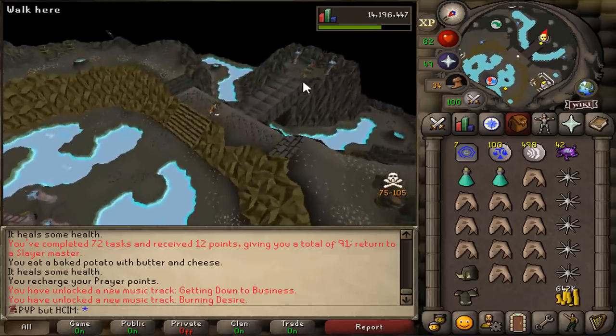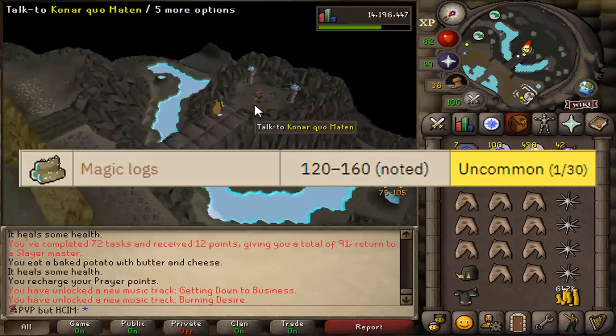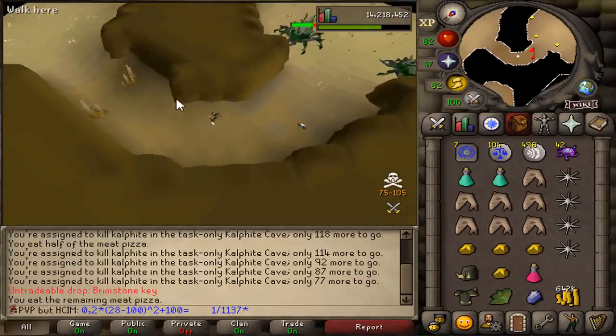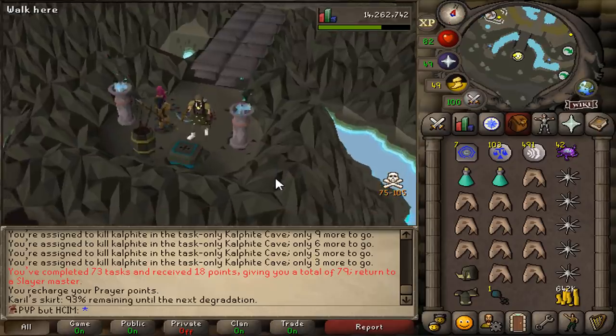I am going to attempt to do some Konar Slayer tasks. If I manage to get myself a brimstone ring there's a 1 in 30 chance of getting myself 100 magic logs. First kill and we got the brimstone ring. Let's go!